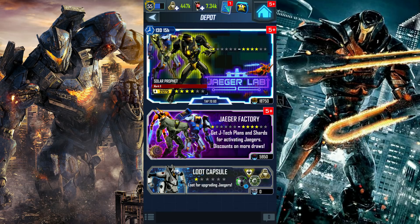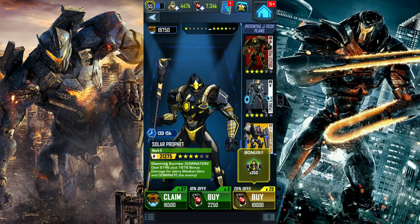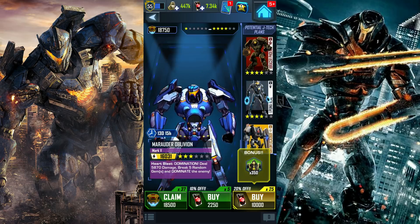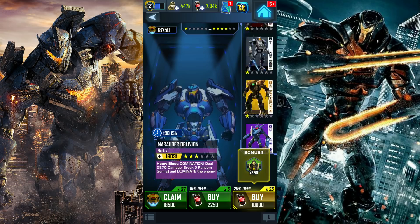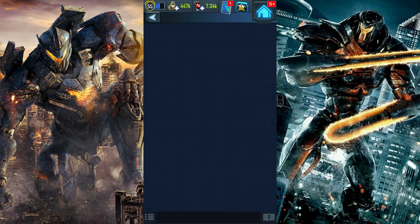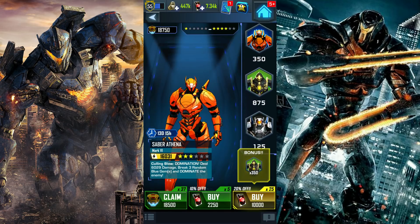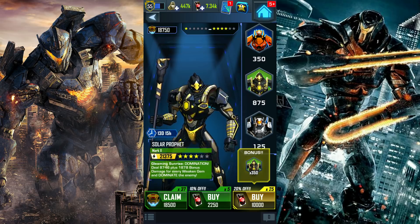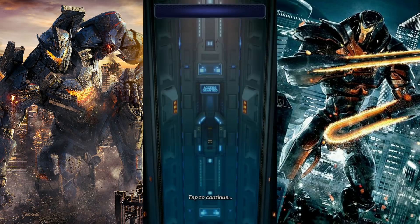Alright, so here goes nothing. We're gonna go to the Jaeger Lab and try to obtain Solar Prophet, and maybe if we can get lucky, I'm hoping to maybe obtain Phantom Excalibur and Bracer Phoenix Redeemed as well. We have 37 of the vouchers. I'm hyped — it's been so long since I've opened a bunch of gold factory vouchers.